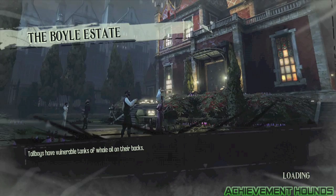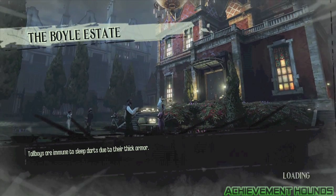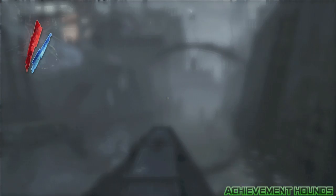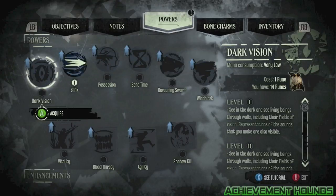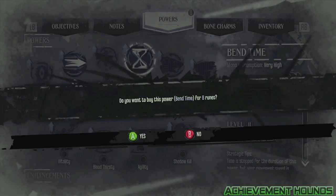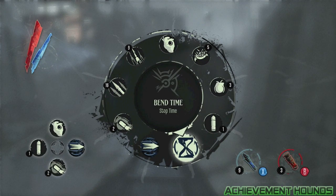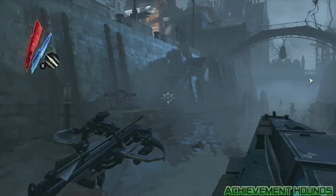The same deal for the next achievement, Hornet's Nest, which requires you to kill four enemies in less than one second using the crossbow. You're going to see me upgrading my Bend Time ability to level two, and we're going to perform this achievement in the exact same spot where those zombie enemies spawn.